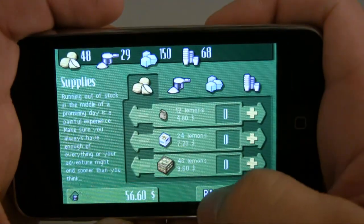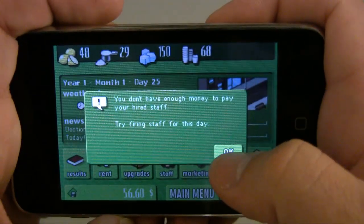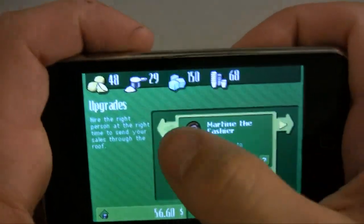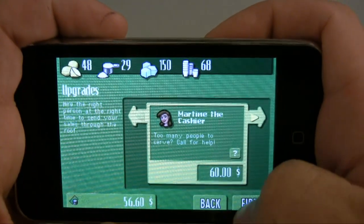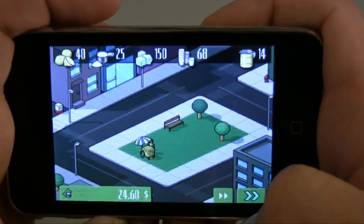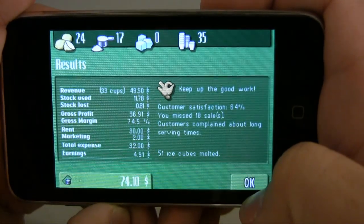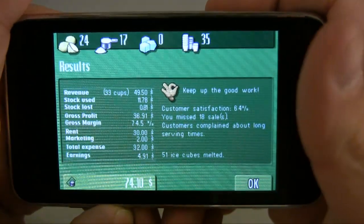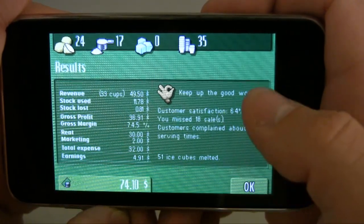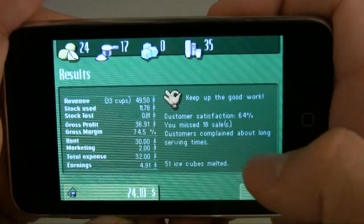Here's your supplies in the top right. Once you're ready, go ahead and click Start Day. It says you don't have enough money to pay your hired staff, so let's go ahead and fire her. Click back and now we can start our day. We can either walk through real time or click this to fast forward it. And what this does is pretty much give you your end of day stats. Customer satisfaction was 64 and they complained about long serving time.